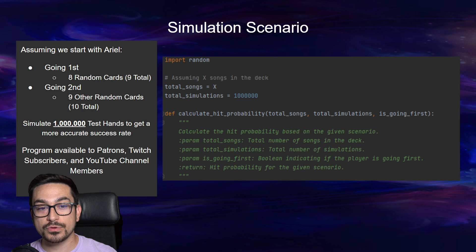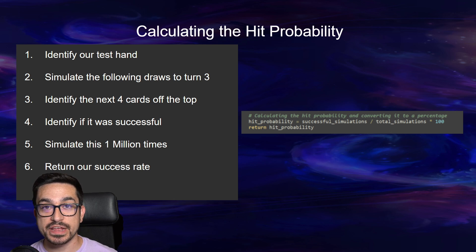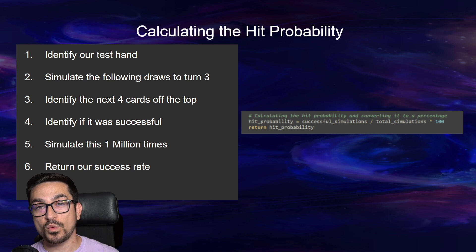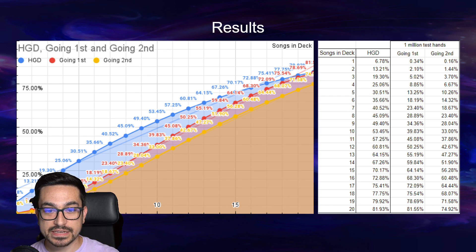If you go first, by turn three you've seen nine cards in your hand; if you go second, you've seen ten total cards. I simulated one million test hands per ratio of songs within the 60-card deck. The program is available to all my Patrons, Twitch subscribers, YouTube channel members, and Discord subscribers. At a high level, the program identifies our initial starting hand of seven cards — one of them being Ariel — simulates all the draws until turn three, looks at the top four cards, identifies if the test was successful, reshuffles, and repeats up to a million times per ratio. When completed, it returns our success rate. Running 20 million different hands, the results and charts are all available on my Discord for anyone who wants a closer look.